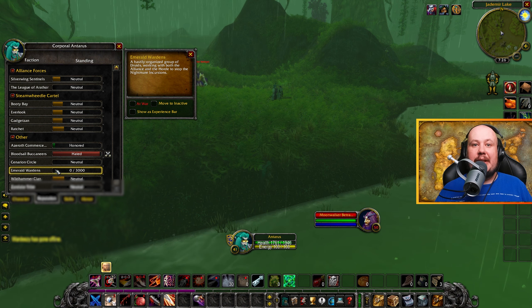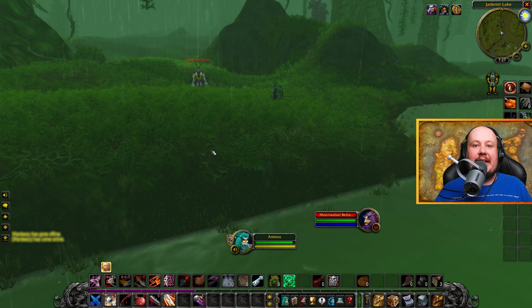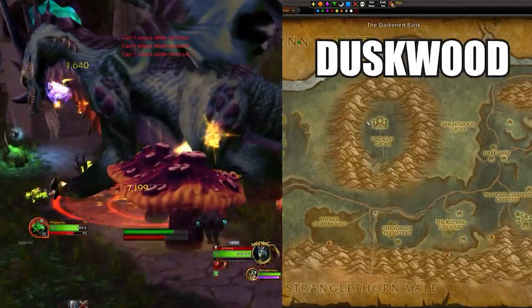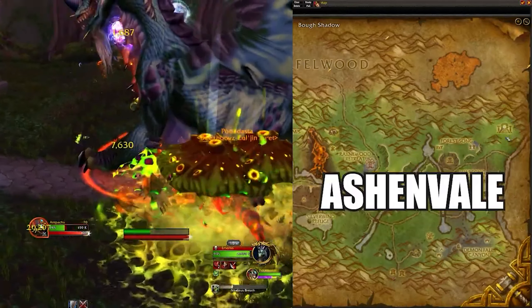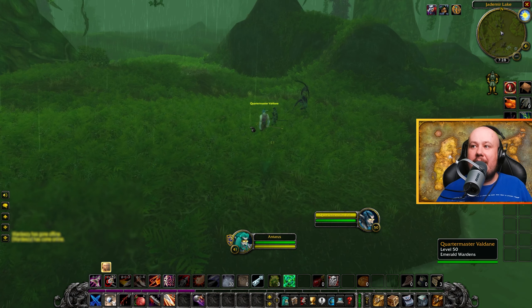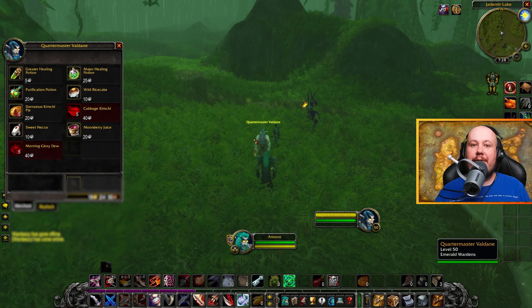To get this rune, you need to get yourself friendly reputation with the new faction, the Emerald Wardens. These guys are guarding each of the different Emerald Portals found throughout the world — Duskwood, Feralas, the Hinterlands, or Ashenvale. Each of these portals will have one of these Quartermasters outside of it, and you can talk to the Quartermaster and buy your rune once you reach friendly reputation.